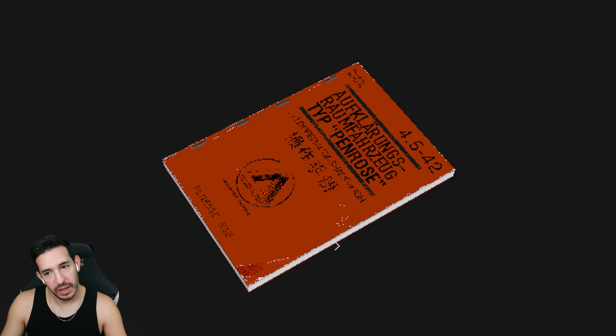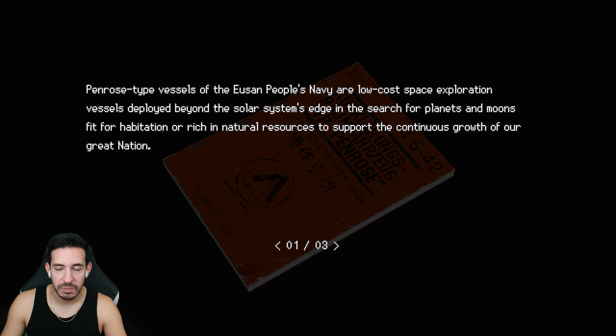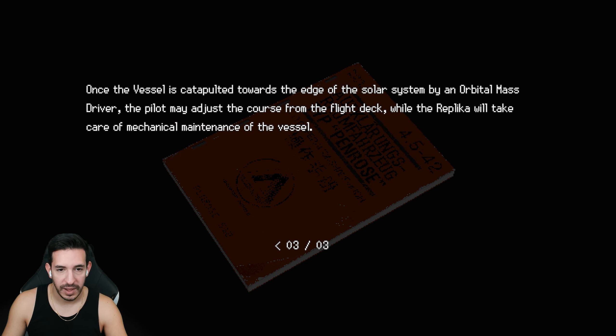Okay, this is a field operations manual. 'Penrose type vessels used in the people's navy are low-cost space exploration vessels, deployed beyond the solar system's edge in search of planets and moons fit for habitation or rich in natural resources to support the continuous growth of our great nation.' All Penrose vessels are piloted by a gestalt scout officer supported by a land survey ship technician replica. This partner system of gestalt-replica cooperation has proved successful in countless previous scout operations.